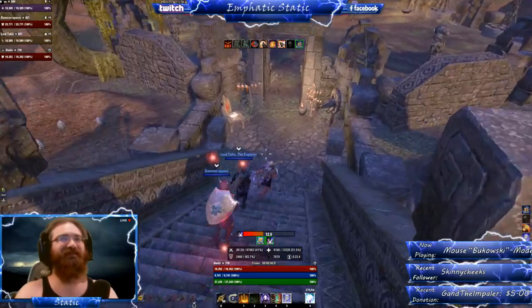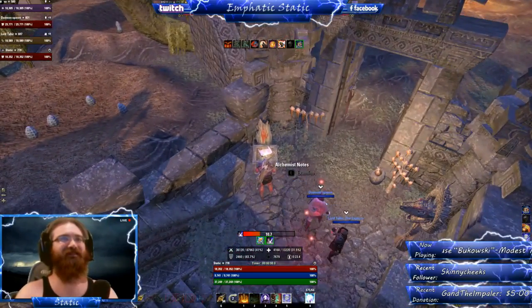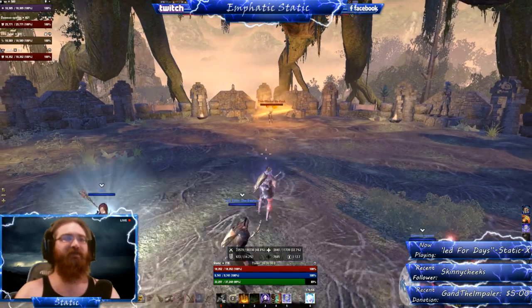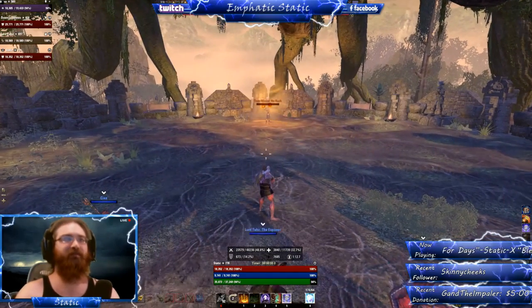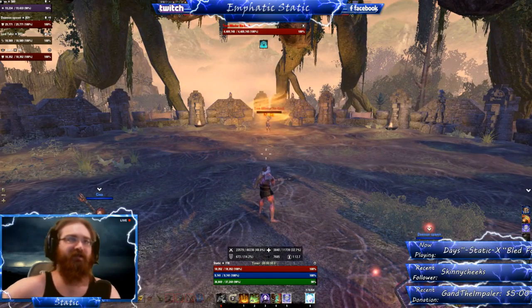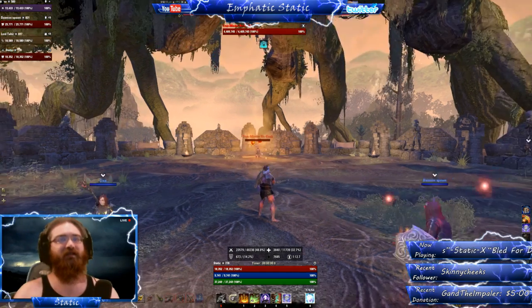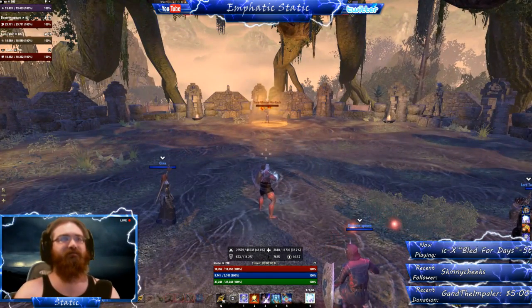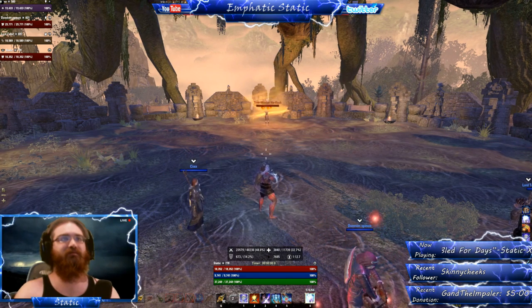Before entering the last boss area, don't forget to activate hard mode by destroying these alchemical notes. In my opinion, hard mode Mazatun is the single most intense and demanding four-man dungeon fight in the game. There are a lot of mechanics here and it's extremely unforgiving — sprinkle in a bit of RNG for good measure and you are in for a difficult piece of content to clear.